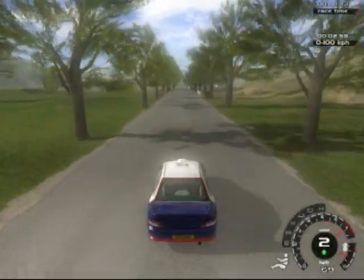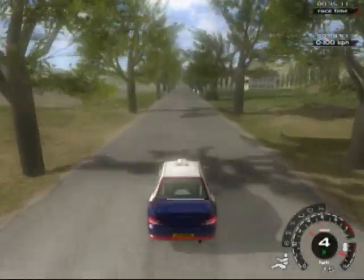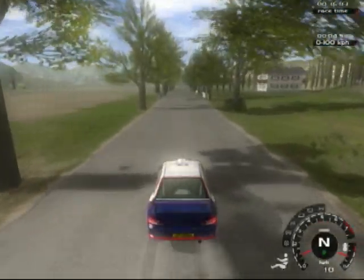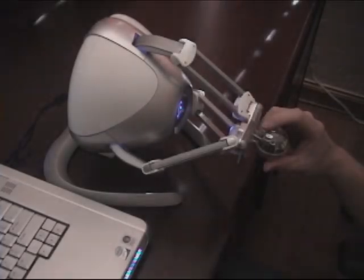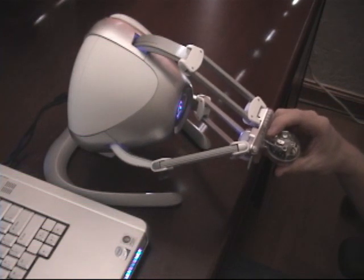Let's start with acceleration. Here you can see a car accelerating down the test track and shifting through its gears. You can actually feel those accelerations with the Falcon — it pushes your hand with each gear shift and each acceleration. It begins to feel like you're in the car, and you can actually feel the braking too in the opposite direction.